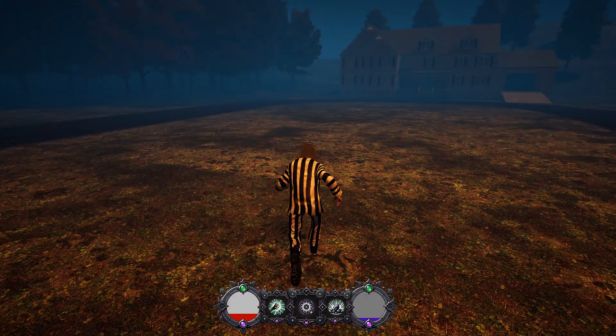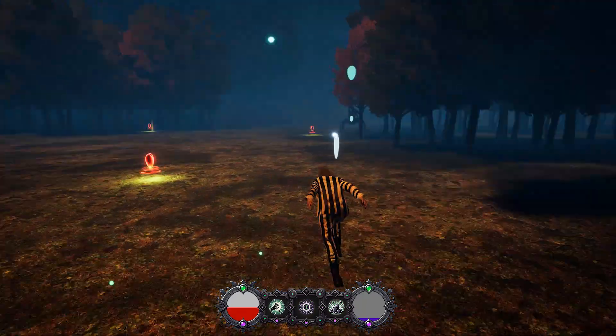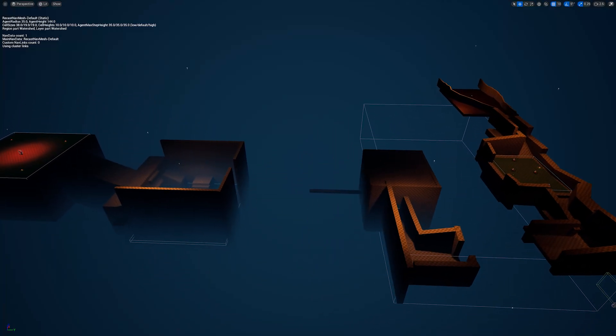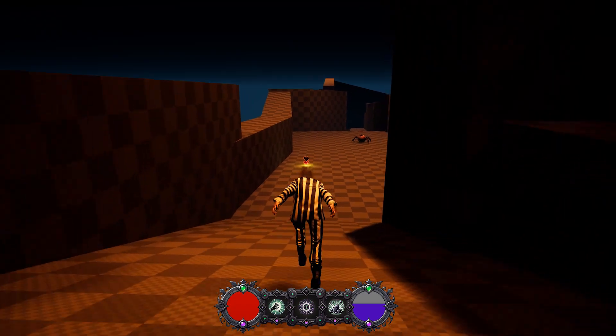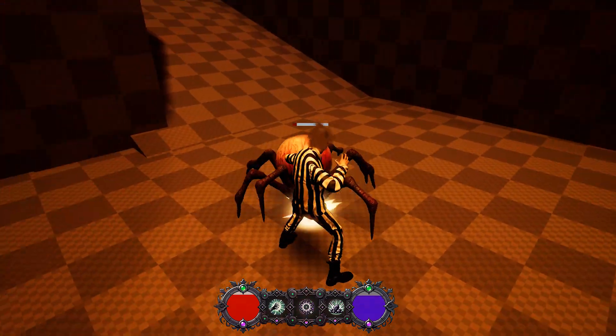After finishing up the town model, I realized it felt a bit empty. The layout of the level was too open and didn't provide much direction. So I decided to create a new level — something more structured with a clear path for the player to follow. In this new level, Beetlejuice would need to get to the end without dying to the enemies or falling off the mountain.